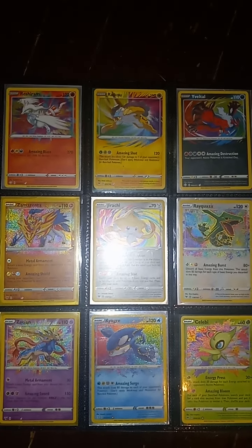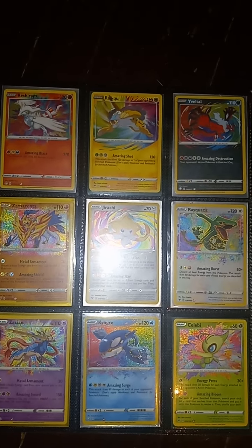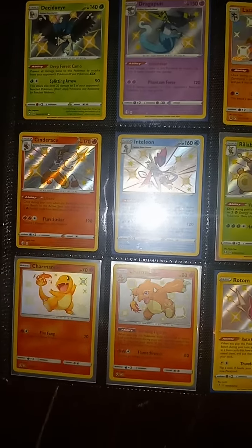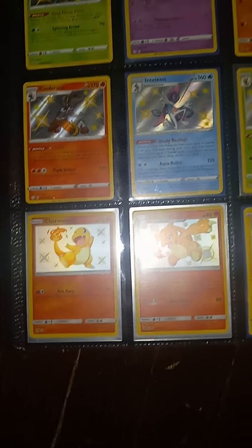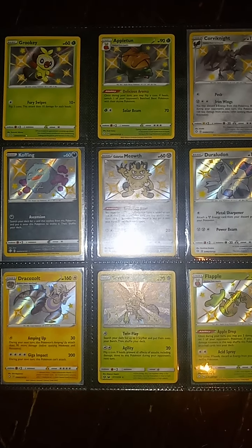And then we make it to the Amazing Rares. This is a Shining Fates edition. I think some of them came from Vivid Voltage too, like the Rayquaza and Celebi. And the Zacian very well might have come from that set as well. I do love these cards — they're very underpriced. And of course, the Hidden Fates Charmander and Charmeleon — freaking awesome card.